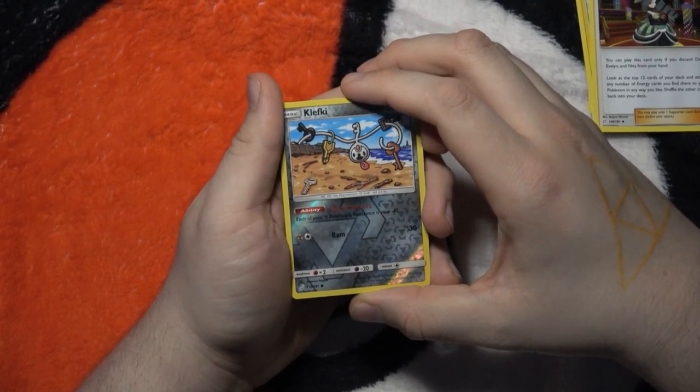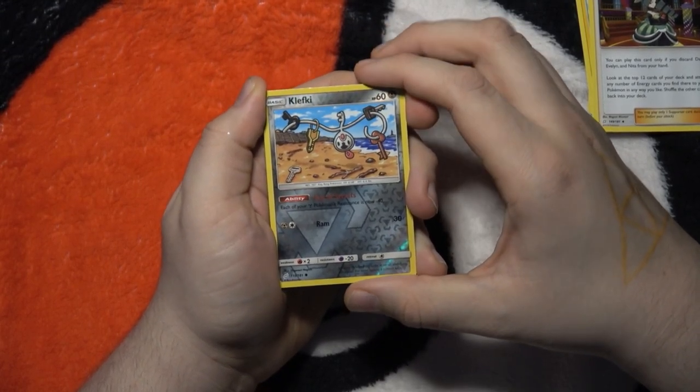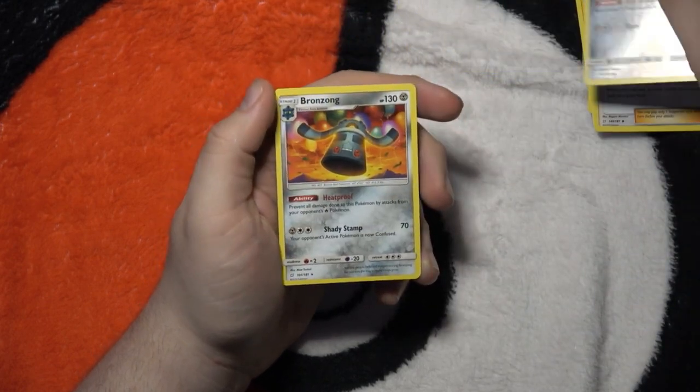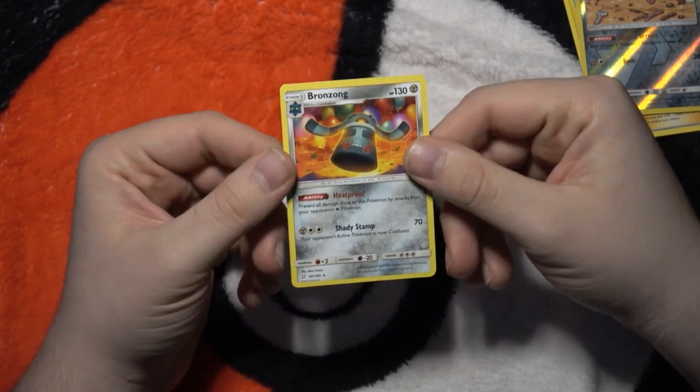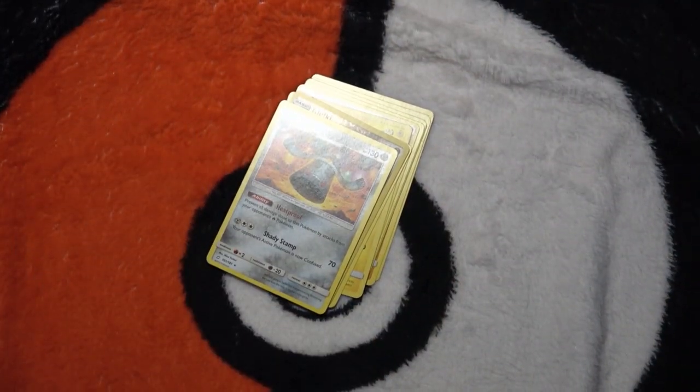Clefairy — this is a common reverse holo, the key ring Pokemon, very useful. And the rare in the pack is just a non-holo Bronzong. I'm getting the short end of the stick when it comes to these pack openings. All my friends are getting better ones — can you believe it? Alright, follow my Twitter.